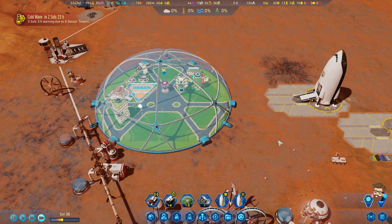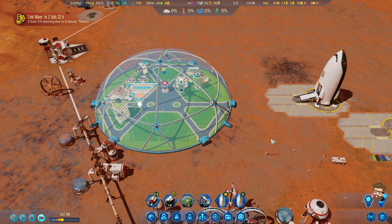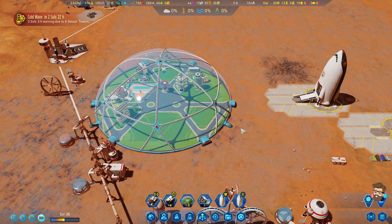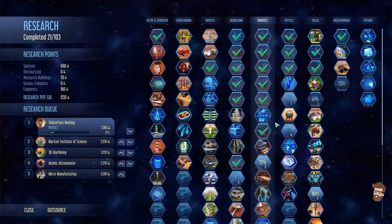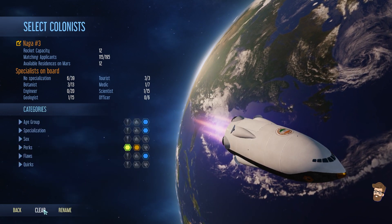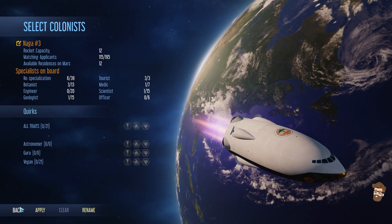They actually have a nursery in place for them. We've got 12 residences available here. Let's go ahead and order up another passenger rocket.